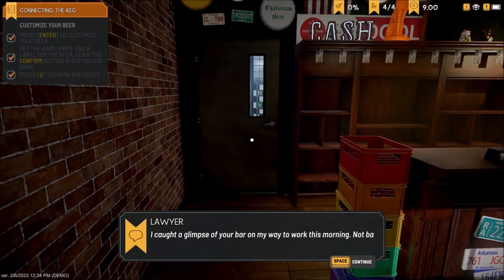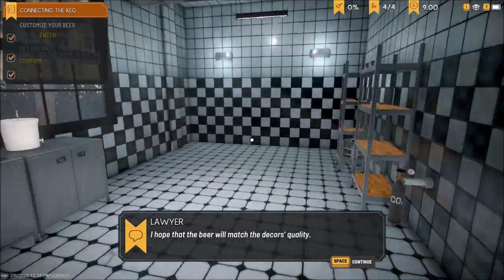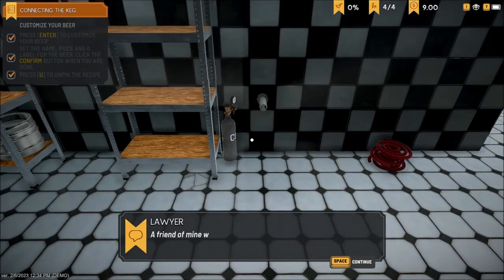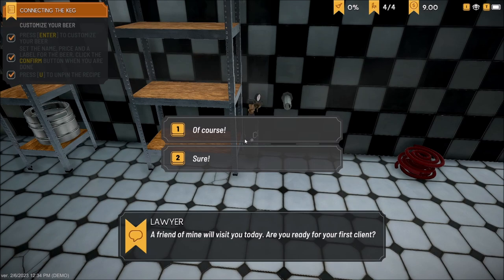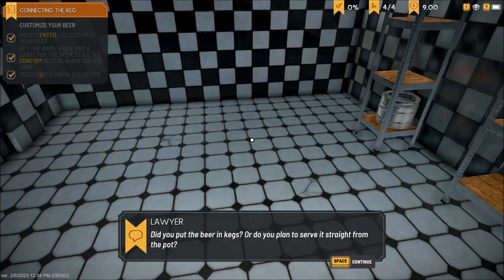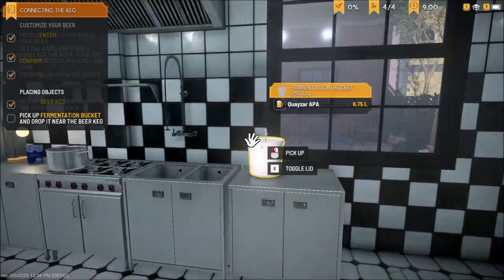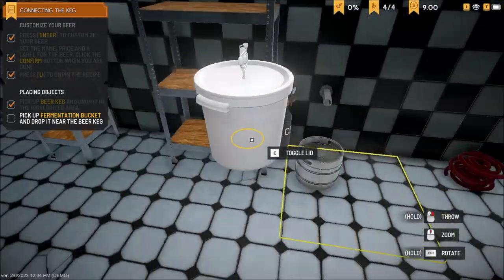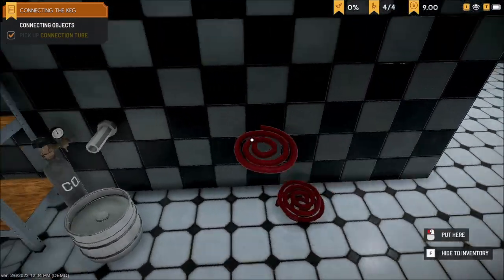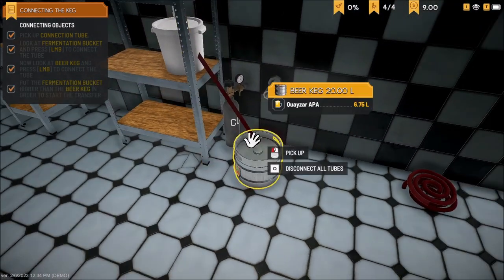Good morning, Mr. Quasar. 'A glimpse of your bar on the way — not bad at all. Hope the beer will match the decor's quality.' 'A friend of mine will visit you today. Are you ready for your first client?' But of course I am! 'No you're not — you need to put the beer in the kegs.' Well yes, I was basically going to serve it straight from the pot. You still have to put this higher than the keg to transfer, so make sure you realize that. Got the connection going — transferred.